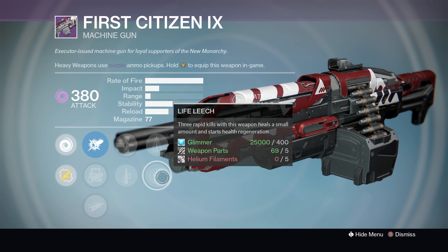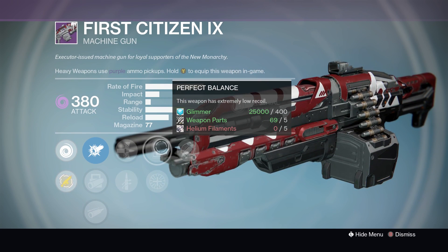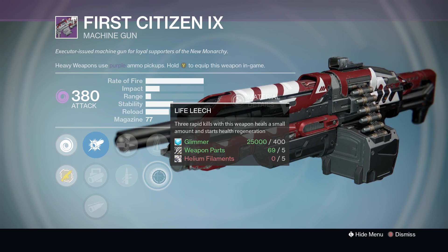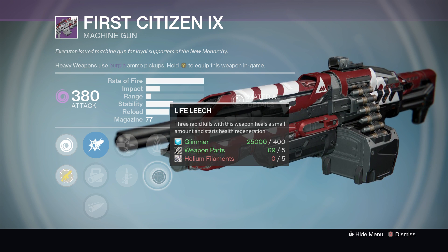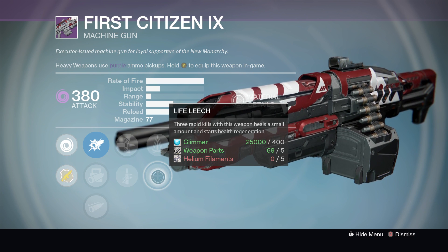Then it's Perfect Balance or Life Leech. Either of these perks are viable — Perfect Balance would make it a lot easier to handle — but I find Life Leech interesting. Three rapid kills with this weapon heals a small amount and starts health regeneration, so in PvE and possibly PvP this could be a very interesting perk during heavy ammo rounds.